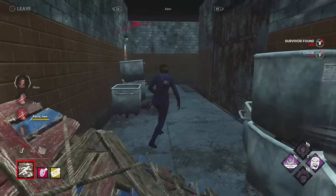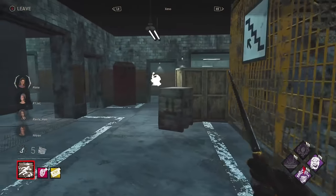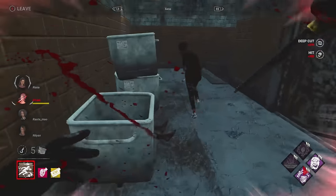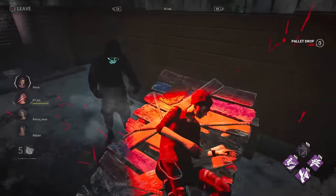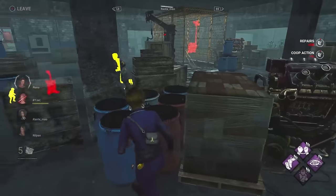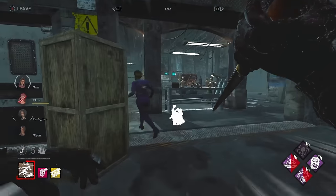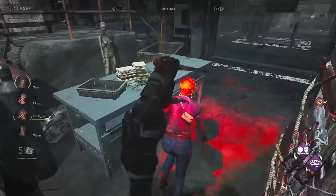Both teams agreed to not pick the same killers again for variety, and the choices on the killer side were more than interesting. We see a Legion with — I think — Julie's Mixtape, the one that resets your power if you get stunned, and then the Iridescent Button that breaks a pallet with Enduring and Spirit Fury. That's so interesting. We have four perks and add-ons that will break pallets automatically at certain interactions, so survivors have to be very, very careful.